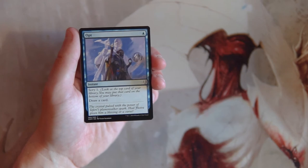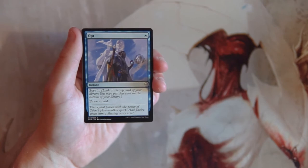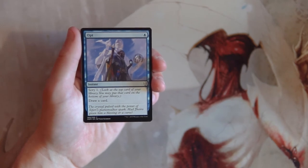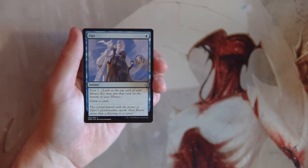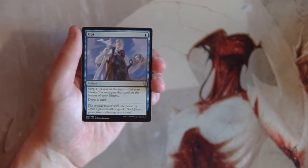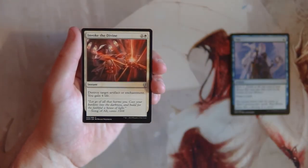Our first card is Opt — an instant for one blue. You scry one, which means you look at the top card of your library and put it either on top or on the bottom, then you draw a card. It's a really efficient draw spell. I don't like taking these early even if I'm in blue. Draw spells can seem good but they don't affect the board, and in limited you want to be impacting the board as much as possible.